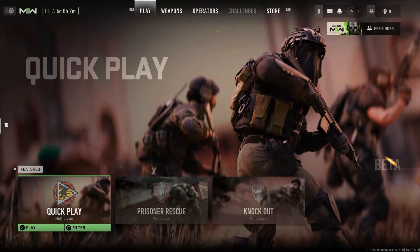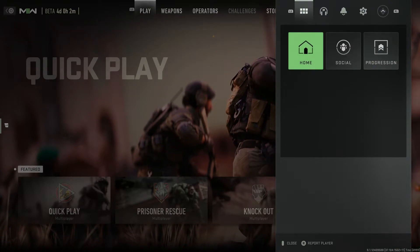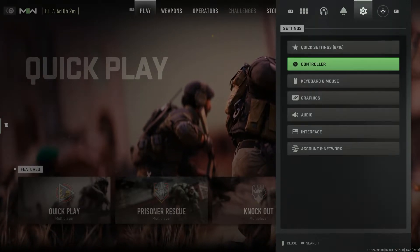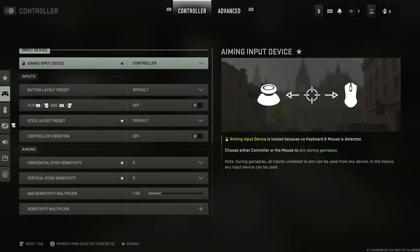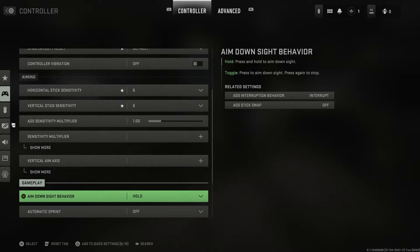To start, we're simply going to click our options button and open up our settings. In our settings, we're going to go down to Controller, and in Controller, you're going to start at the top and scroll down to Gameplay.